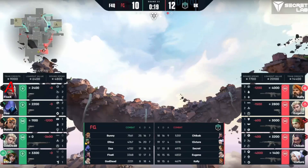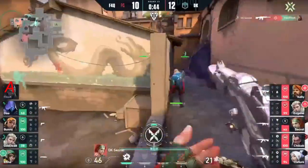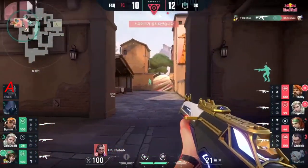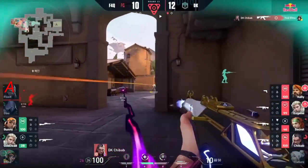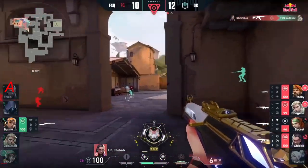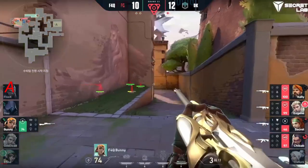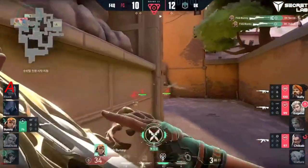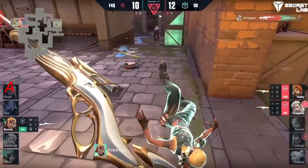F4Q on the ropes — they need to win two games or we're done. It's 13 to 10. 5K unable again to hold the site there for his team, gets picked off. Spike going down now — a plant by Kelly. Chee-Bob coming in here to try to make it impossible to get down into the lower section of B. They've only got three, but they've got to try it — two now, Goddead and Bunny, looking more and more impossible. Just the one Reyna remaining here, and no way to really recover this round. Damwon Kia is just too strong. Bunny gets two more kills. Can we have a miracle play? You just got to do it instantly — you have to bend time and space.